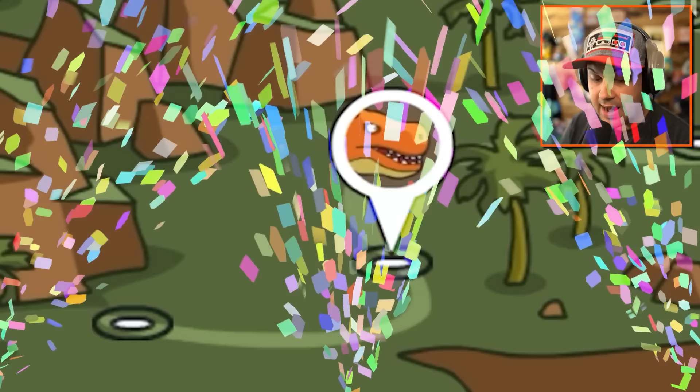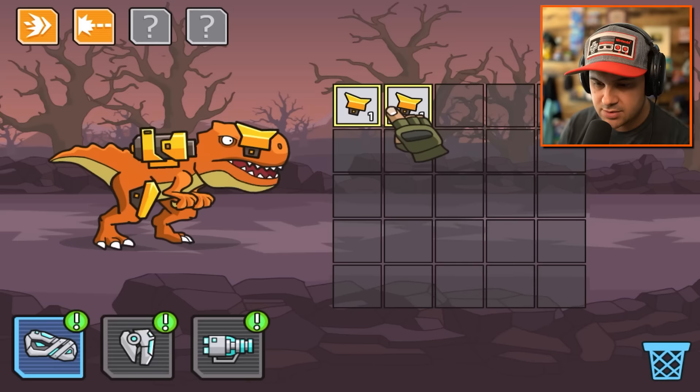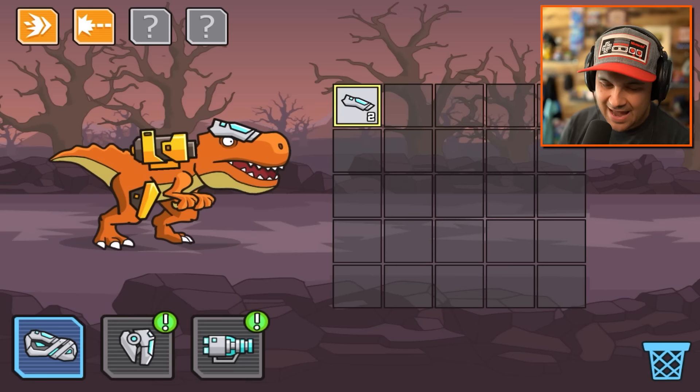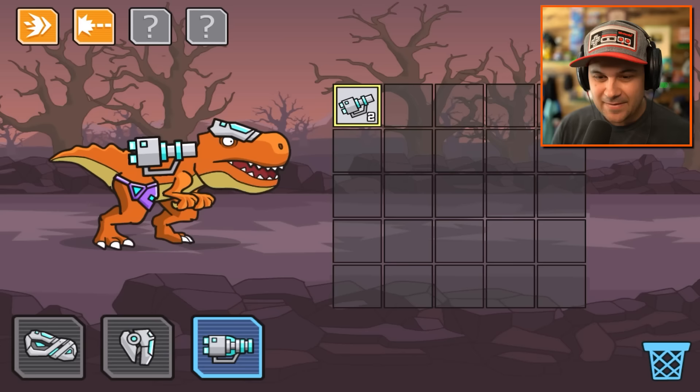Level one completed. Upgrade - so we can upgrade our existing weapons. But first, let's go over to craft. This is where the merging comes in. I got it. We can merge these and then merge that.